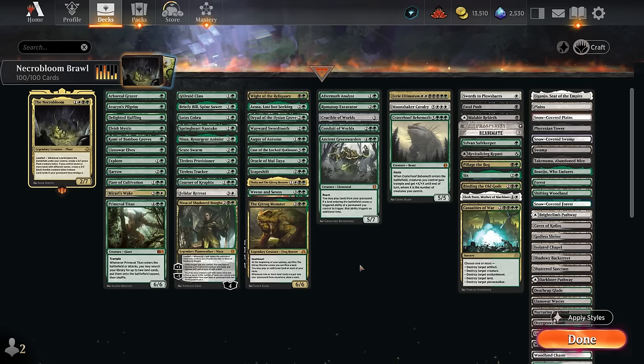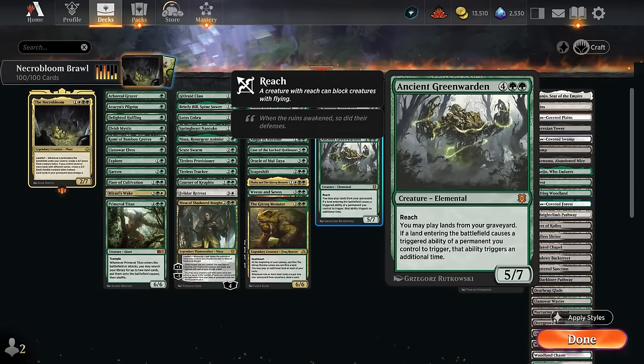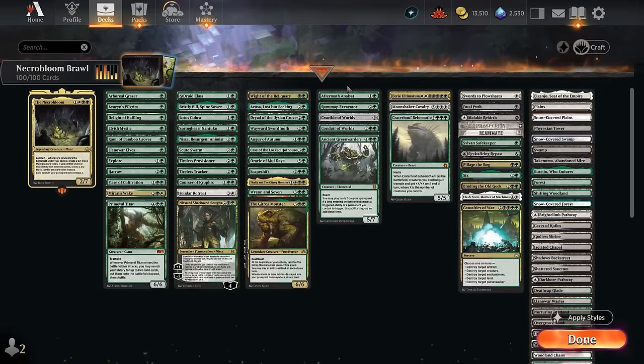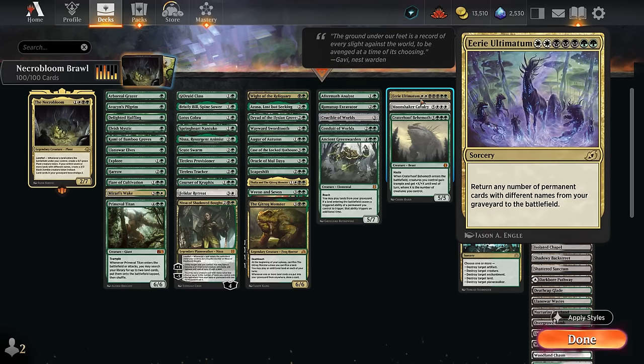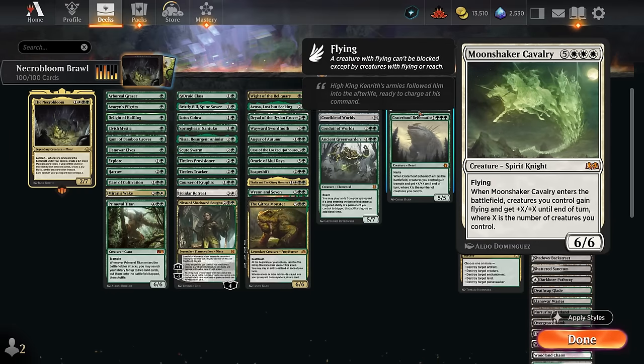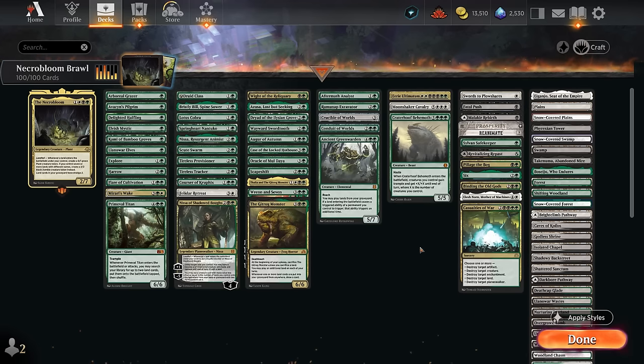Additional ways to replay lands from the graveyard include Ramunap Excavator, Crucible of Worlds, Conduit of Worlds — which can also get back a permanent — and Ancient Green Warden, which doubles all our landfall effects. Aftermath Analyst can mill a few cards then be sacrificed to get all lands back from the graveyard at once. Finishers include Eerie Ultimatum to return any number of permanents with different names from our graveyard — especially synergistic with a stacked graveyard from dredging. Moonshaker Cavalry and Craterhoof Behemoth both give the team +X/+X, with flying or trample respectively, where X equals the number of creatures we control.